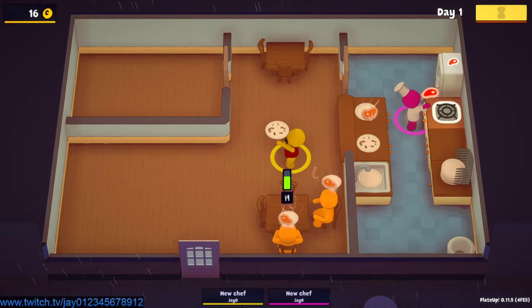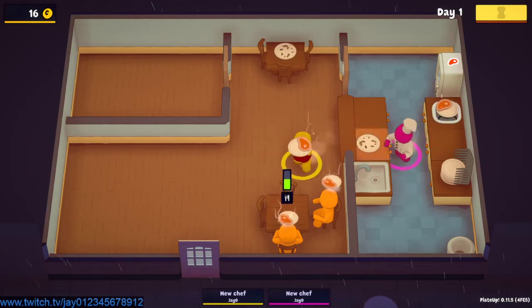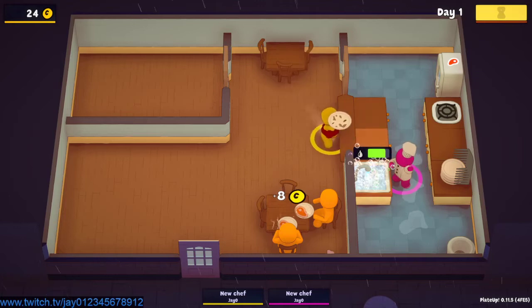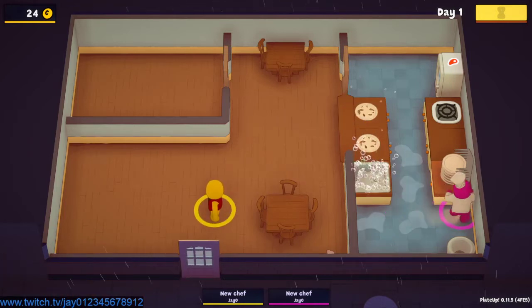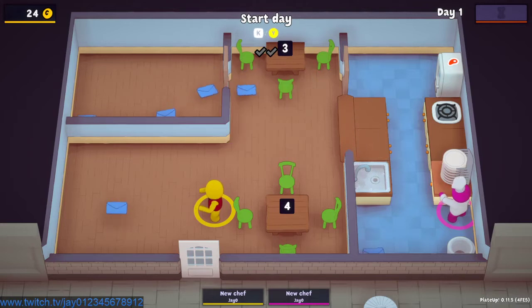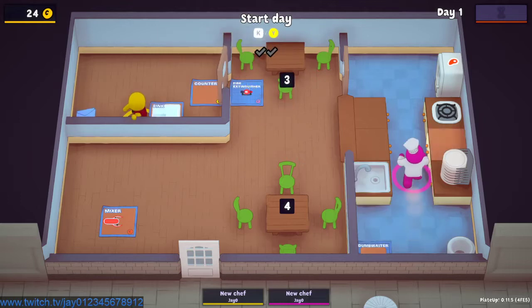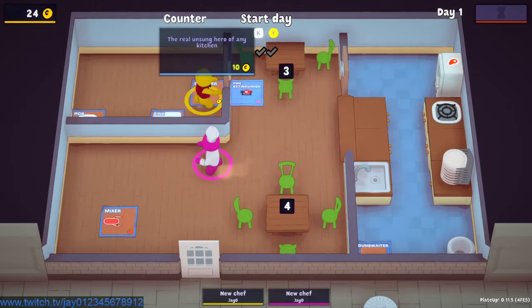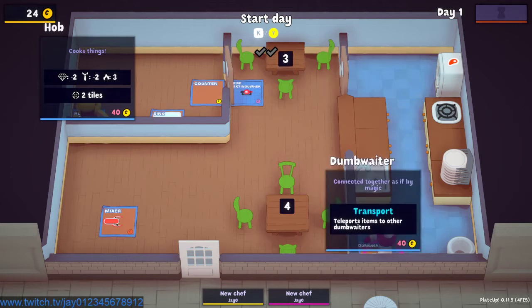I need some plates washing. We can put it on and then I'll need that plate moving. So the top right you can see that's how long we've got left in the day, which is pretty much nothing. We earned 24 gold today. At the end of each day you get five envelopes — you open them and have a look at what you want to buy. We could afford the counter but we're probably just going to save our money.